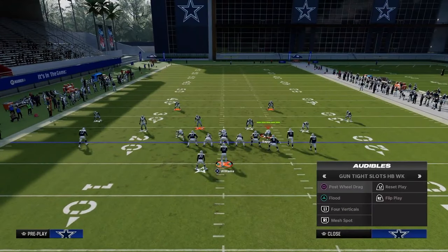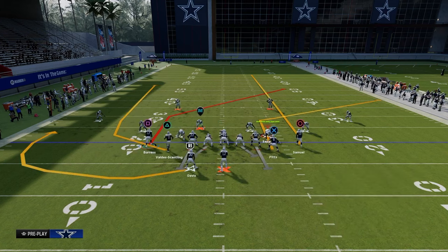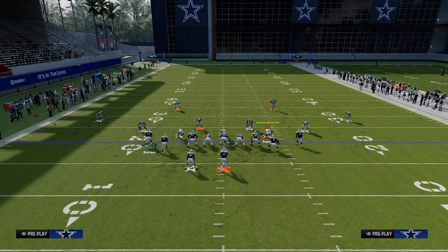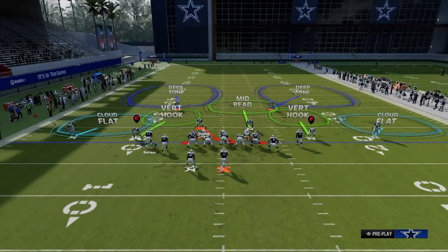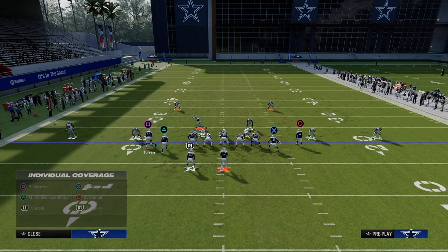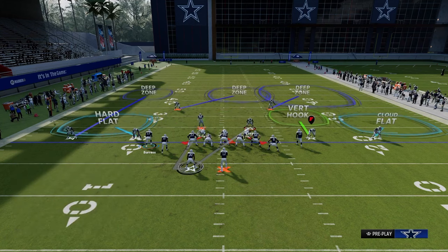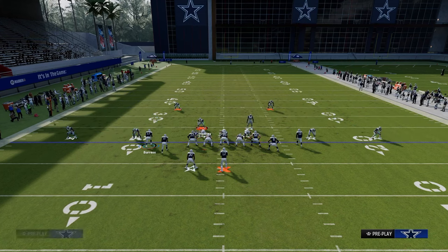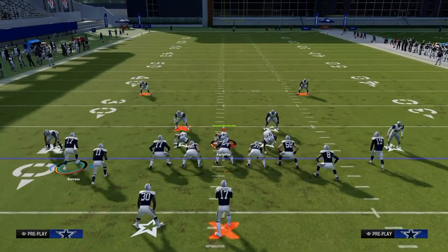Another reason this play is really effective: a popular adjustment when you're running tight slots is you're going to get some variation of cover two, especially to the left side. It might look something like this — you'll still get that cover two style of coverage. Ultimately their user is probably going to have to use the running back. Something like this wouldn't be terrible for tight slots, but this is a pretty good adjustment they're going to have for you.